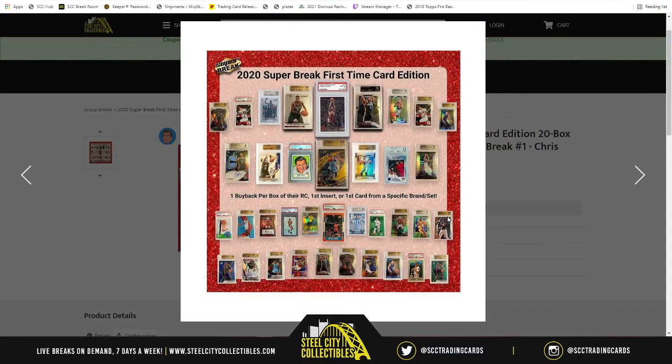There's a picture of it — one buyback per box of their rookie card, first insert, or first card from a specific brand or set. You see Morant, you see LeBron, you see Zion, you see Jordan, you see Trout, and so many more.